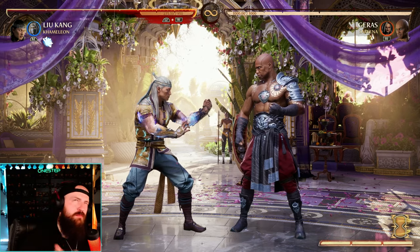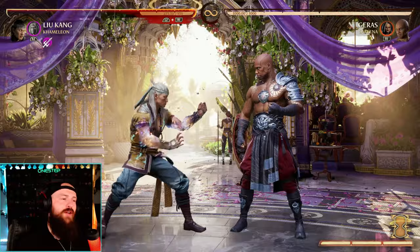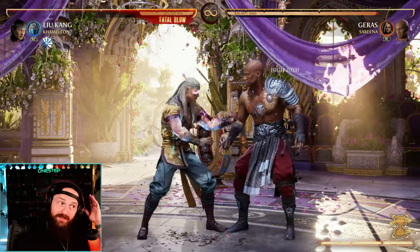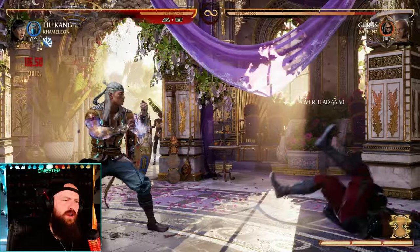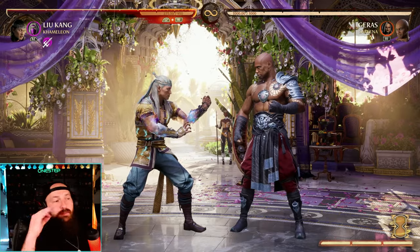In Mortal Kombat and most NetherRealm games, there are four levels of hits. You have lows, mids, highs, and overheads — like that hit right there, that's an overhead. And then 99% of jumping hits are also overhead. I'll go over why mids are so important, but let's first understand those four levels.